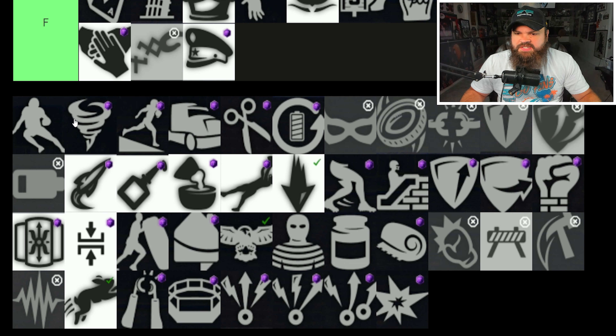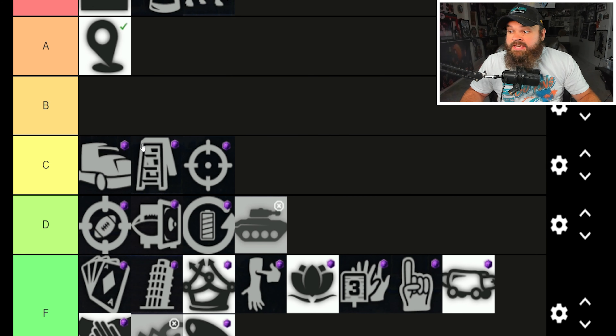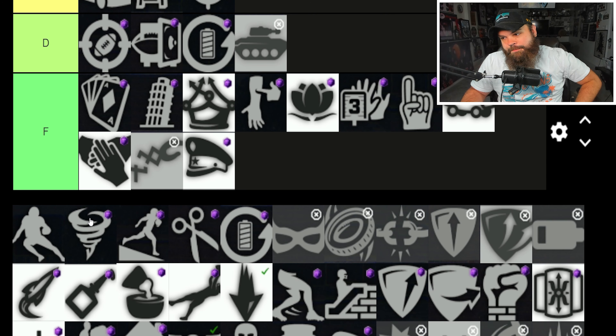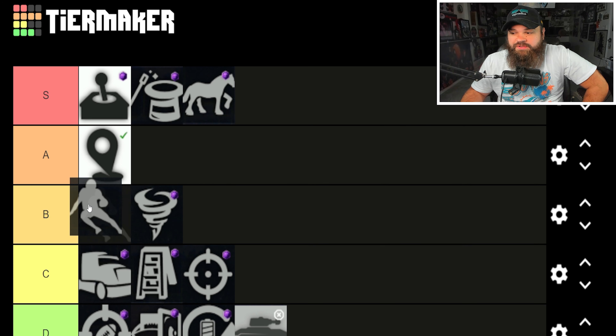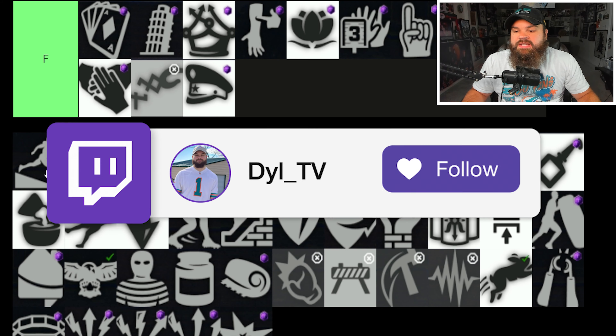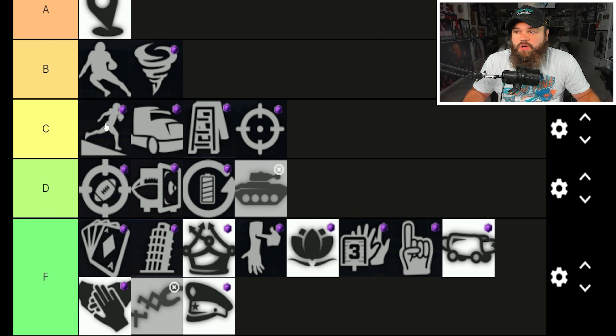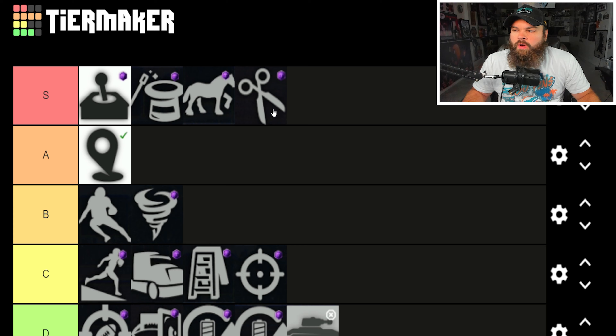For running back moves: Trucking is the most mid — C tier. The spin (360) used to be A to S tier, now it's B tier. Sidestep is also B tier. I used silver sidestep and silver 360 and they didn't go crazy — Dot made more of an impact. I may move them up later. Downhill gives slightly more broken tackles after reaching max speed — C tier. Cutter gives slightly improved cut moves against man coverage at one AP — I'm placing it A tier, great value.